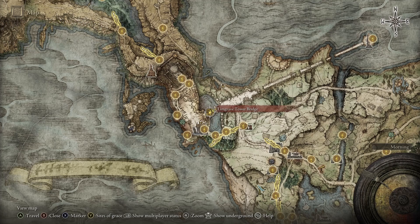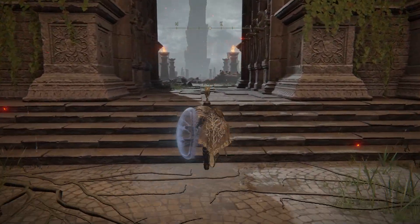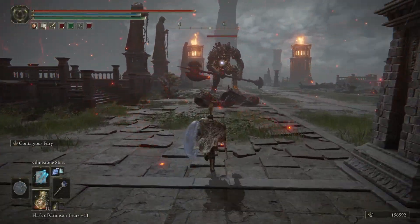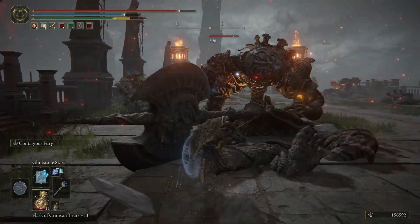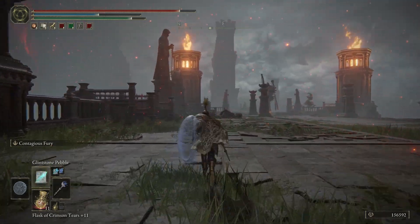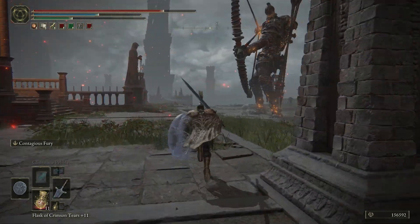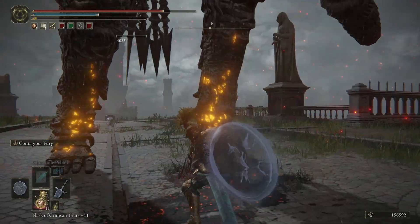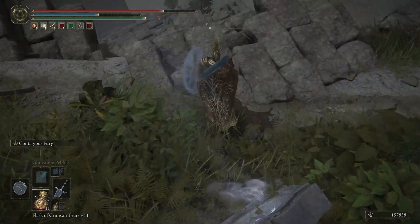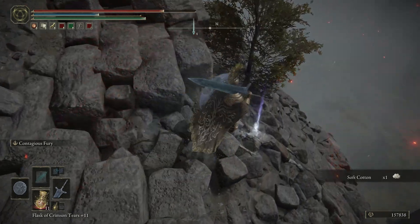The next one is the Ash of War Scarab Helmet. You're going to want to go to the Limgrave Tower Bridge, which is of course in Limgrave — this is the place with the teleporter and the giants. You may want to kill the giants on the way there, as they'll chase you all the way to the edge and you can't teleport away. Once you get to where the teleporter is, go behind it and go down this pile of rocks. There you get some Soft Cotton and here is your Ash of War Scarab.